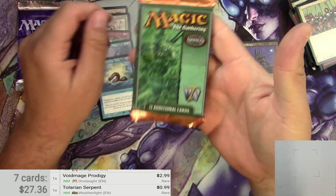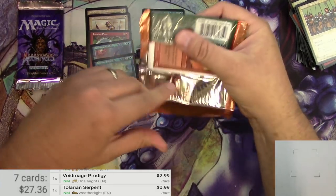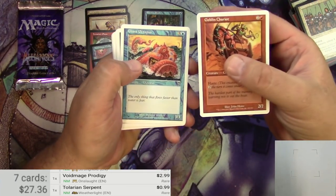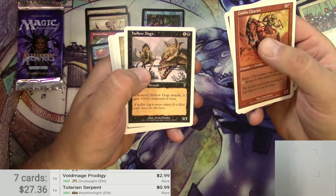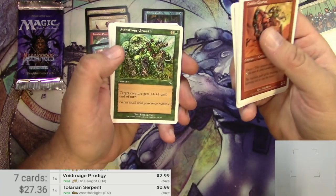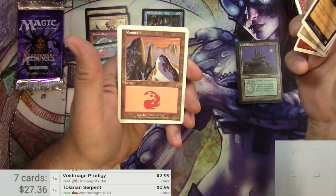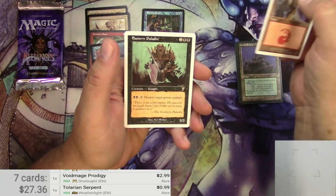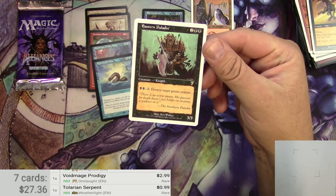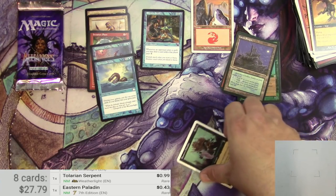7th Edition — really hoping for a good foil out of this pack. Cards include Chariot, Octopus, Giant Growth, Protection, Honor Guard, Reflexes — all the staples — Foul Imp, Starlight, Blaze, a Mountain, and Eastern Paladin — a 3/3 for four; pay two black and tap to destroy target green creature. Nothing big there, no foil.